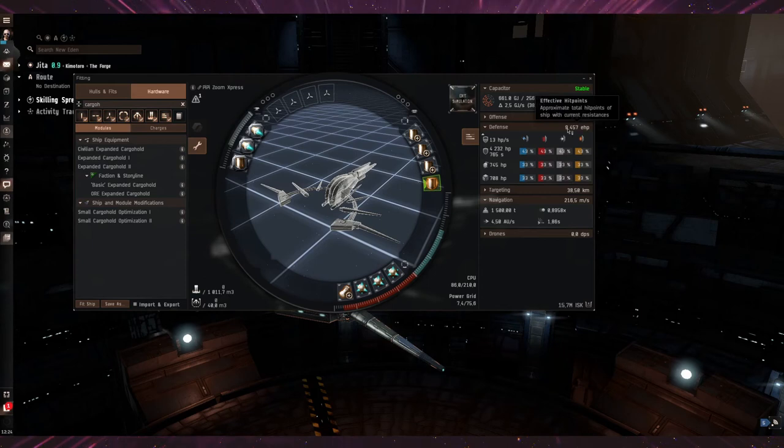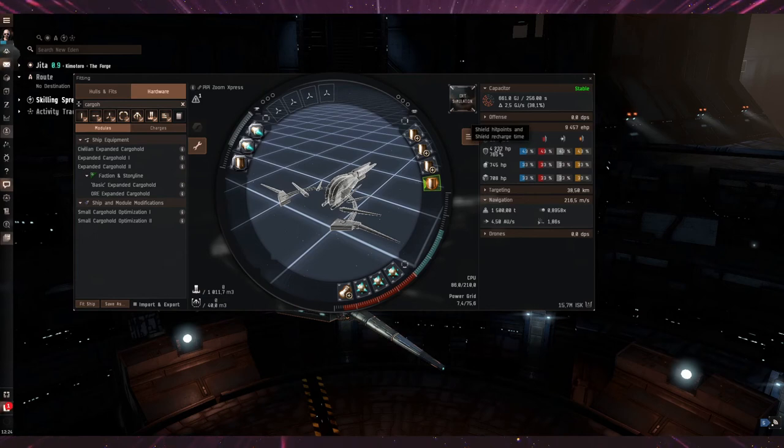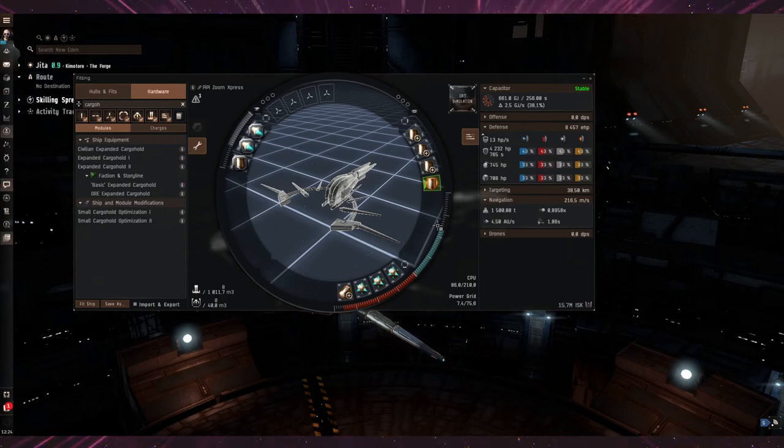The defense EHP is sitting at nearly 9.5k, and with around 4k shield hit points — from reading through E-wiki — I believe it can survive even battleship smart bombs. But please, if I'm wrong, correct me and I'll update that — it may be a bad statement. As far as I understand the smart bomb mechanics, this ship should be able to survive them.